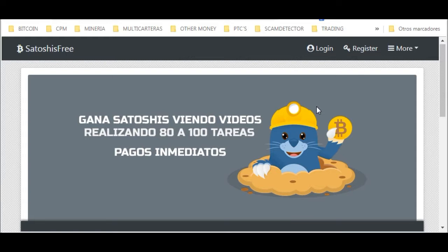Once you have registered, you simply go to login — or automatically after registering you will already be inside — and you will start with 50 coins. These are equivalent to 50 Satoshis, and you can earn up to 10 Satoshis per video.